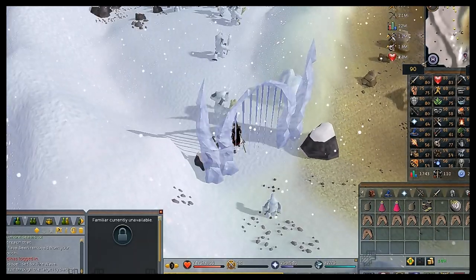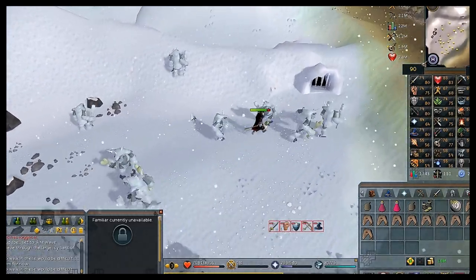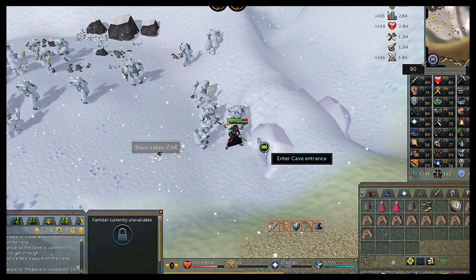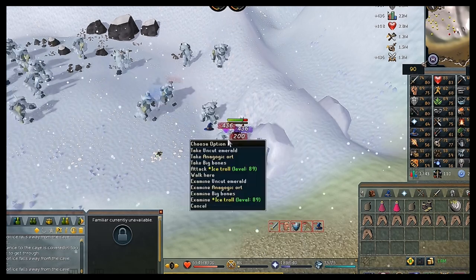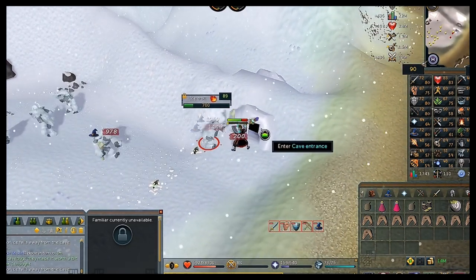Run over to the southeastern side. You're going to have to kill about five trolls until the stalactites covering the cave entrance all fall off — each one falls every time you kill a troll. Once the last one has fallen you can get through.